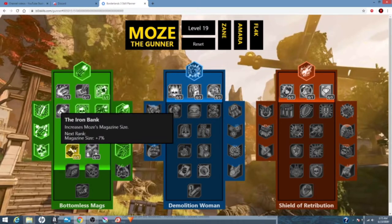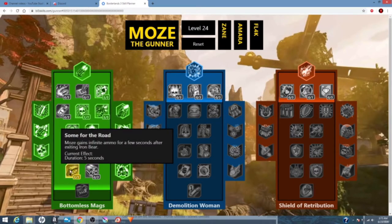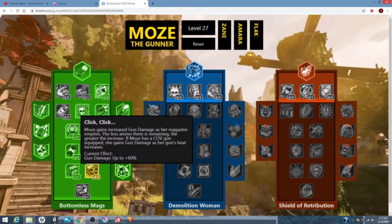Next we're going to put four in Iron Bank for the mag size. We don't want to put all five because the more mag size we have, the more ammo we go through. Put one in Some for the Road — we gain infinite ammo after exiting Iron Bear. This is really good for mobbing sections and the Maliwan and Guardian Takedown. We already go through a lot of ammo, so the infinite ammo helps a lot. We're going to go three in Click Click — while even having Iron Bank, Some for the Road, and Redistribution, we still are going to get low on our mag, so we still can get that extra damage boost from Click Click.